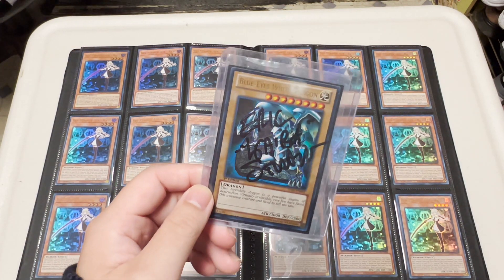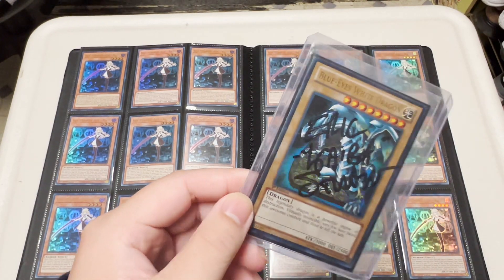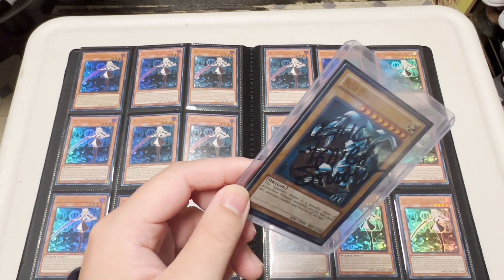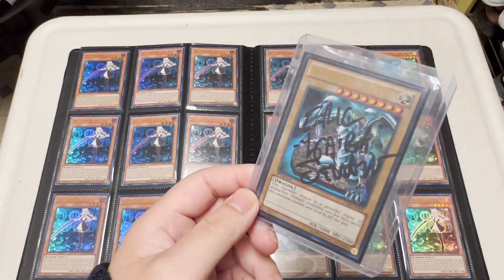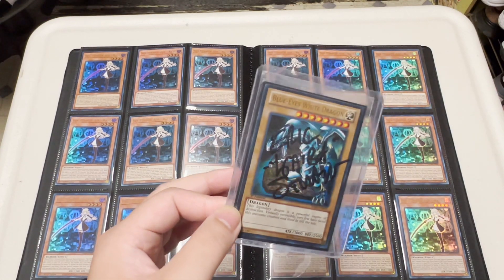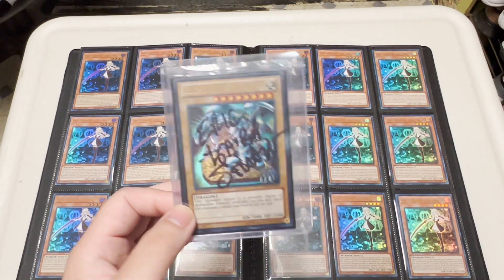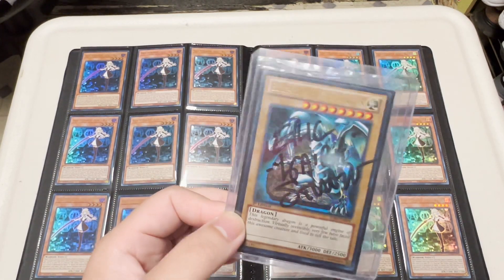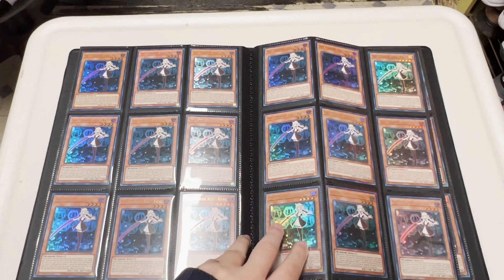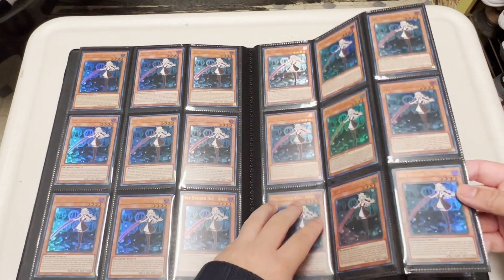Oh, hold on — this is kind of weird. What is this? I don't remember this, where did this come from? It's a Blue-Eyes White Dragon but there's some writing or scribble on it... 'Eric... Kaiba... star star straw'? I don't know, I think my friend gave me this as a joke. Sorry about that guys — writing on a card makes it damaged according to TCG Player, so let me just get rid of that.